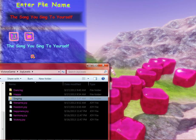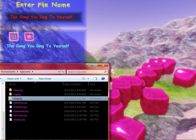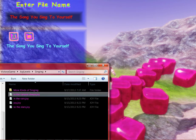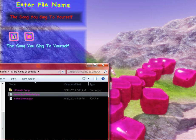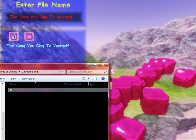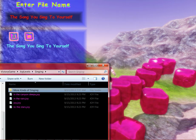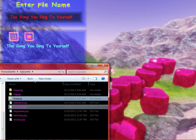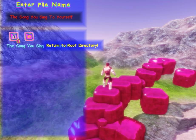Let's compare that to my actual computer. This is the actual computer — we explore the singing directory. There are more kinds of singing, the ultimate song, the waterfall and the shower. So as you can tell, what you're seeing in-game is actually the same thing as on the computer.